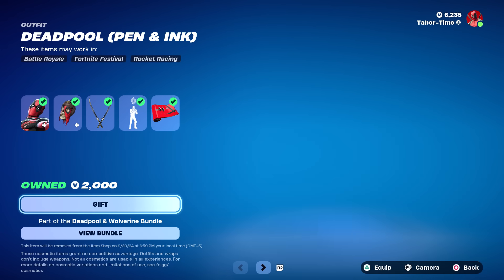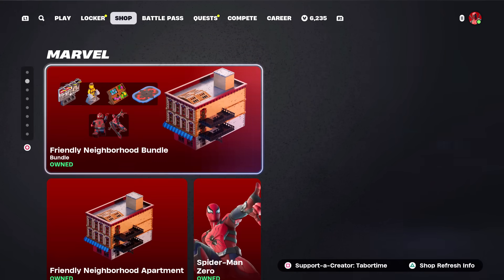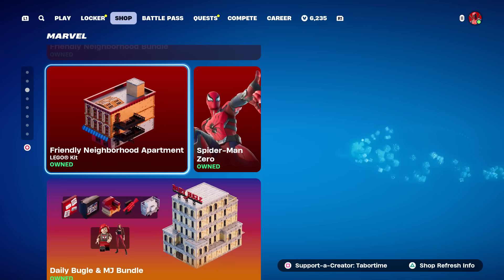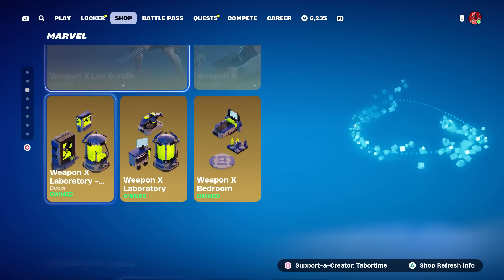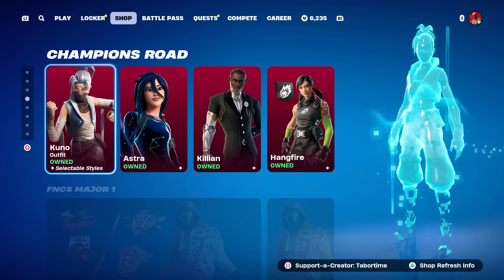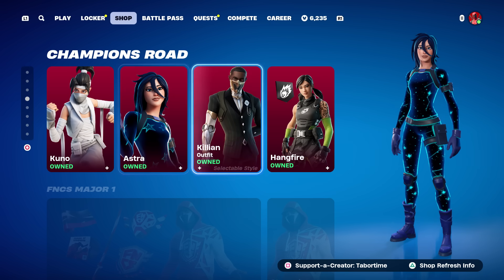Deadpool and Wolverine are still here, so if you want to do the Bye Bye Bye emote with Deadpool, be sure to get them before they rotate out on September 30th — a few more days to go. The Marvel collabs with Spider-Man Zero and LEGO are still here, plus the Mary Jane Watson stuff and Weapon X.